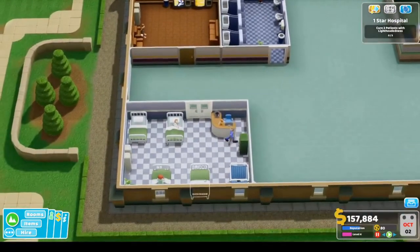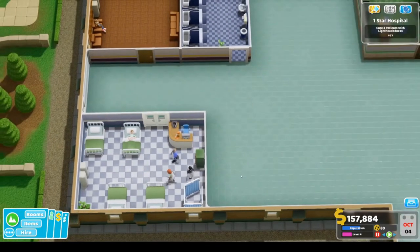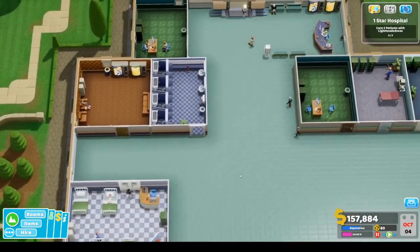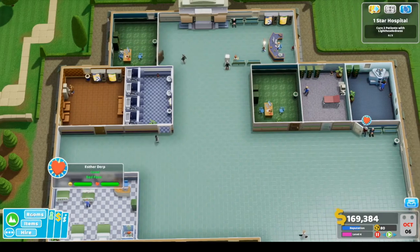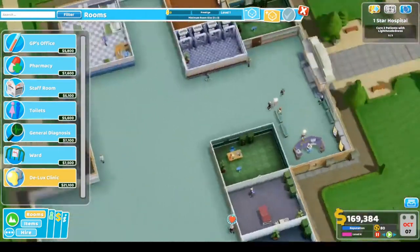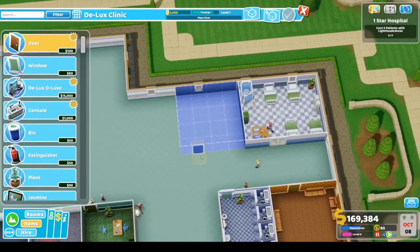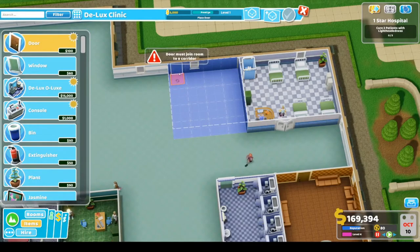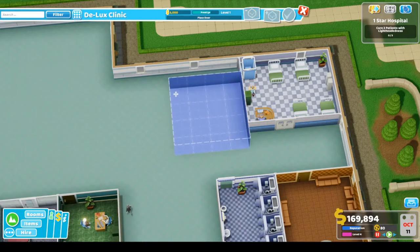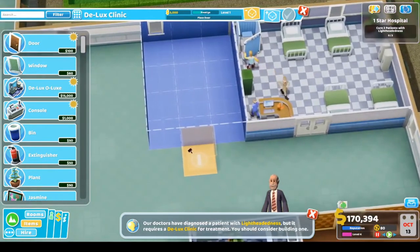We've got two — actually three — patients in the ward. Looks like one is cured, which is great! We also need the lightheadedness treatment. Oh, we can build it — the Deluxe Clinic! Let's do it a little bit bigger. Actually, I don't like how big it is, so let's hit the minus button — we'll just make it a little bit bigger than standard.